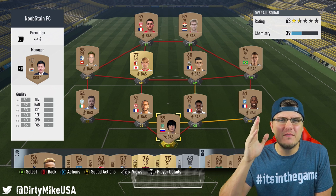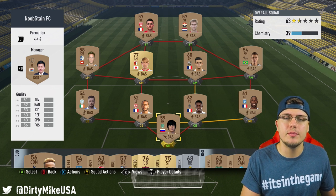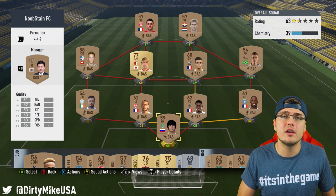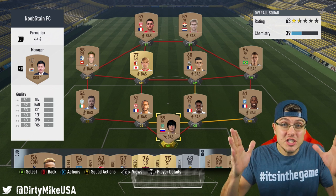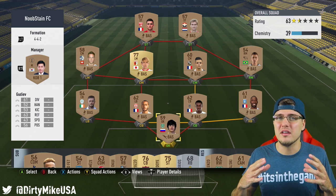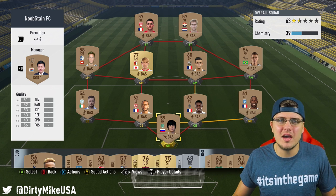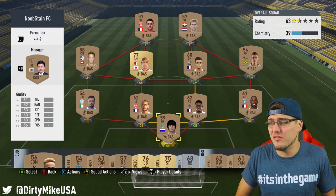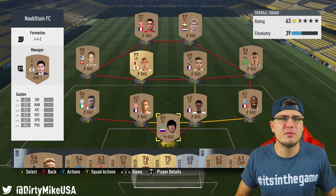Chemistry matters. If you can't build your dream team yet, that's fine — most people can't early on — but make sure everyone in your squad is on decent chemistry because your players will perform better and your team moves better. When you're dealing with bronze, silver, or non-rare gold players, high chemistry is especially important because those guys don't have the individual talent to override it like 85-plus rated players sometimes can.